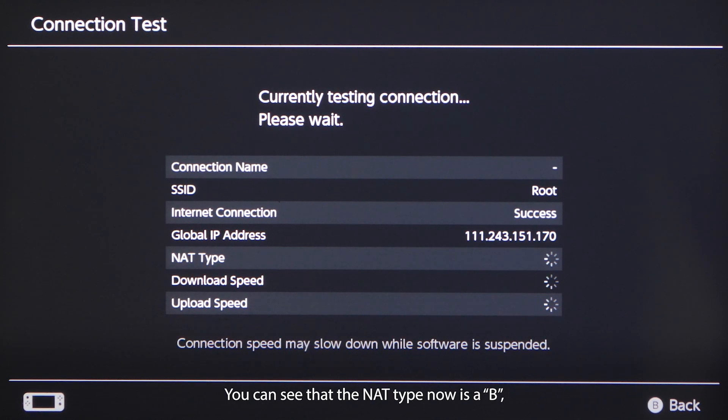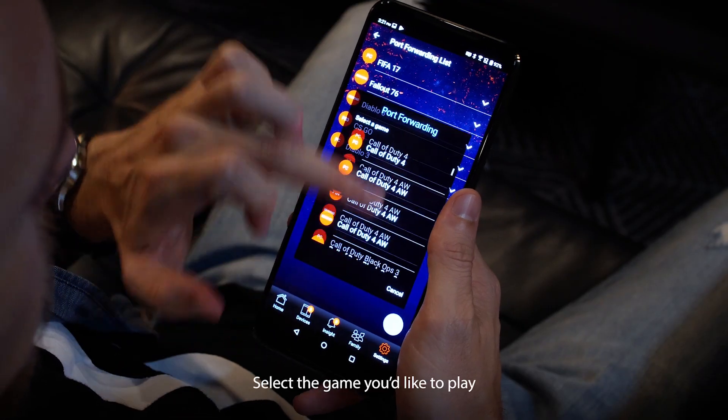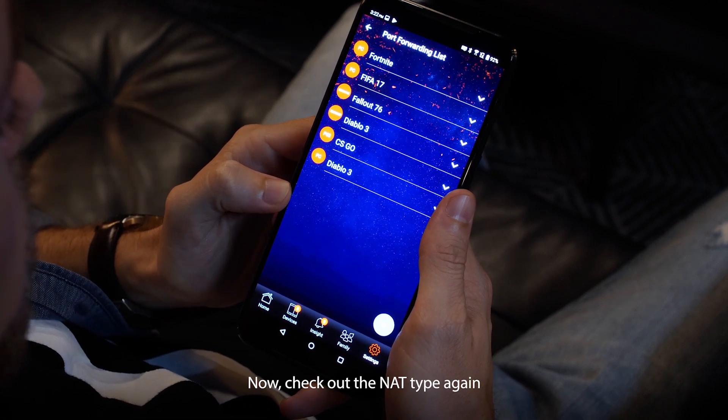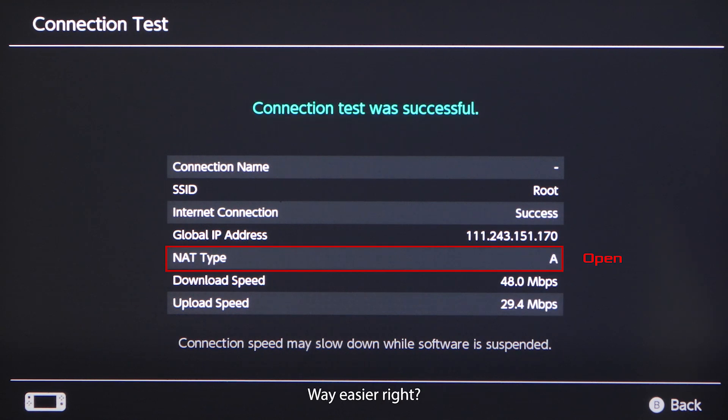You can see that the NAT type is currently B — in some games it could be shown as strict or moderate. Select the game you'd like to play, then select the device you'd like to play with. Now check the NAT type again. You can see that it's changed from B to A, which means the NAT type is open now. Way easier, right?